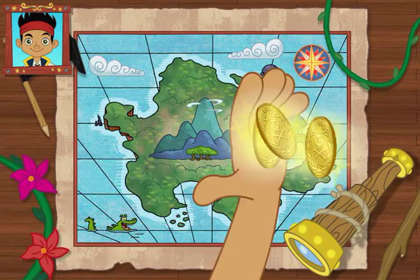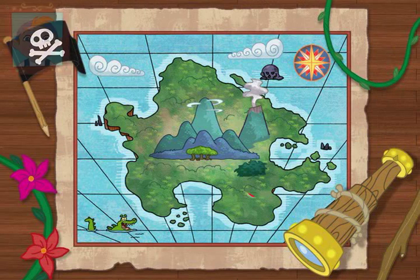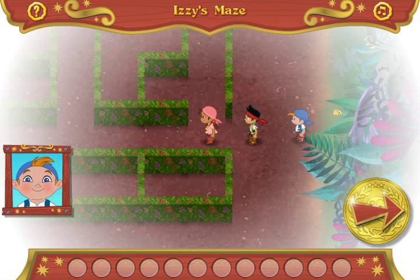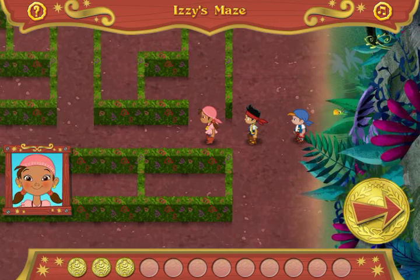Let's grab them and go! Now it's off to Neverland! Ahoy! Find the maze on my map so we can get started! Oh, coconuts! It's too foggy to see! That's okay, Cubby! Since we earned three gold doubloons before, I can see through the maze better! Ahoy, mateys! Help us navigate through the hazy maze!